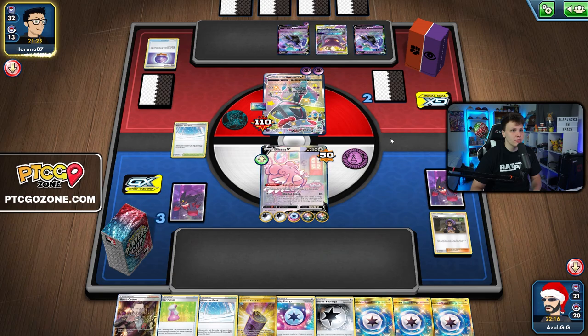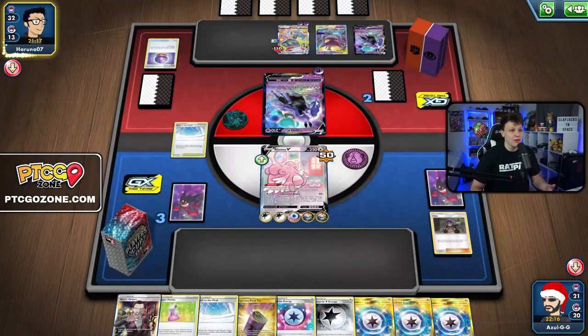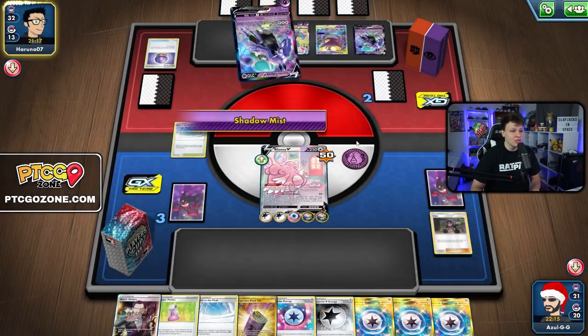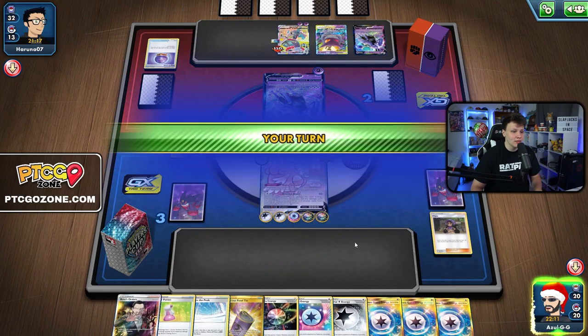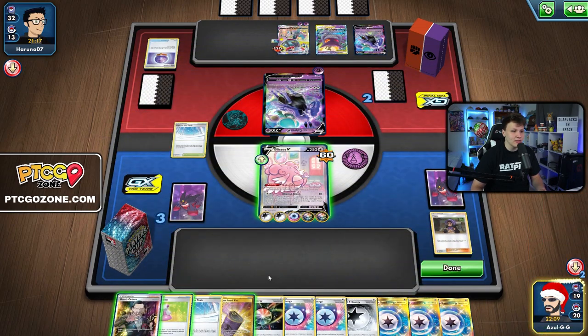With double Suspicious Food Tin we can heal 160 damage, and Lucky Energy draws us a card guaranteed — pretty good set of energy. We're one energy attachment away from winning. If they Marnie us and we top deck a trainer card that would sting. Fog Crystal for the opponent, another energy — they could bump Path to the Peak and get Calyrex setup. Here comes Shadow Mist though — I'm fine with that, just attaching special energy.